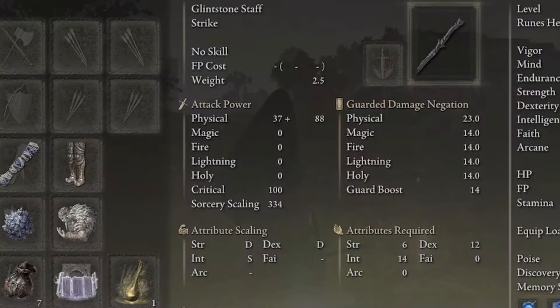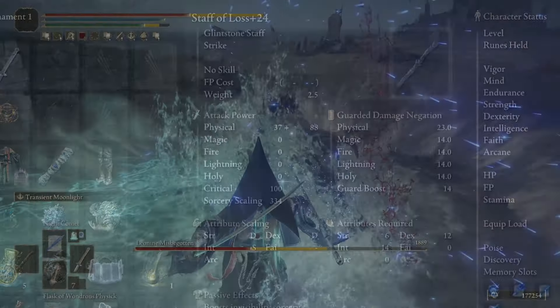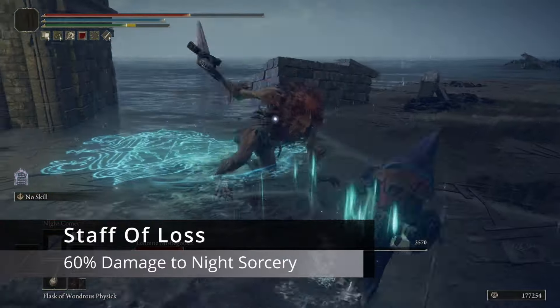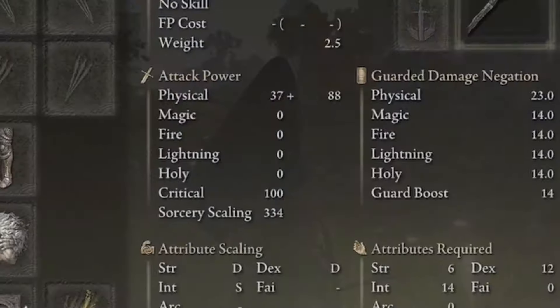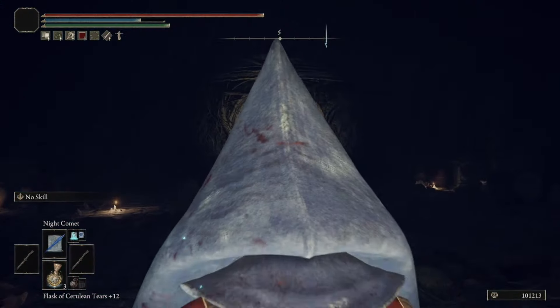Knight Shard is just for those quick casts when you need to get a little bit of damage out and spam a spell. Ambush Shard is one that hits enemies in the back and is almost unblockable unless they're moving around a lot, in which case it has been known to miss. But Knight Comet is your bread and butter — it's your big chargeable spell, and it's going to allow you to do a lot of damage to almost every single enemy in this game.